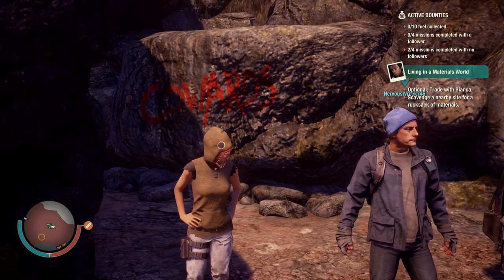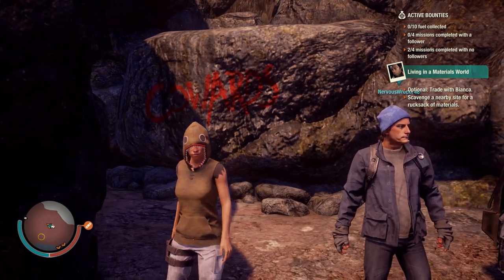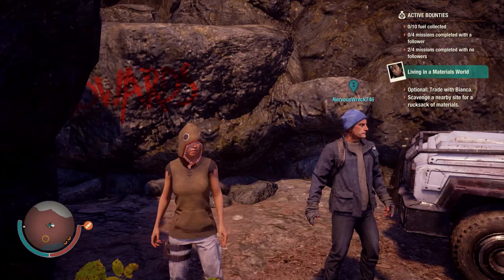What's good everybody? This is awesome. I'm here with my buddy Nervous Wreck. He's gonna take us on a tour and show us all the hidden weapons crates on the new Trumbull Valley map. If you haven't subscribed to Nervous Wreck, link is in the description. Let's do it.